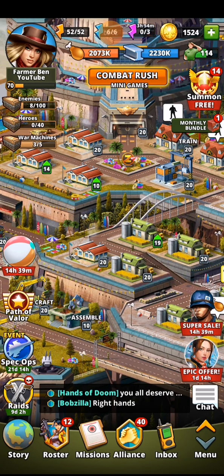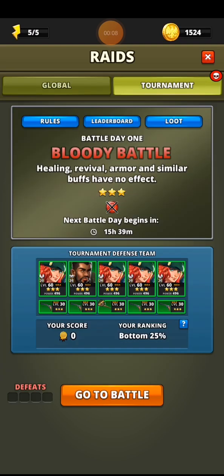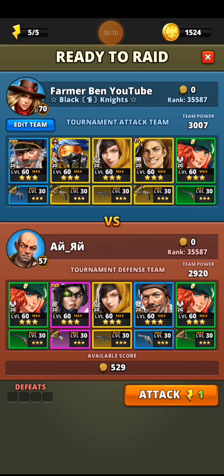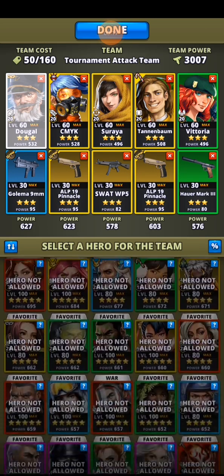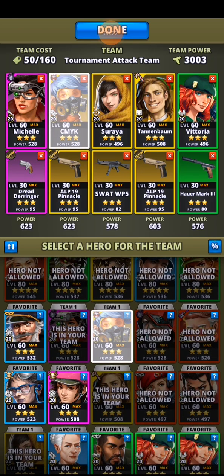Welcome back to the channel. Here we are on Puzzle Combat once again, going in for a raid tournament. Jumping straight in — three-star bloody battle. You should have a green tank as reds are not allowed. This team did not have a green tank, meaning they did not pay attention, which is going to cost them.